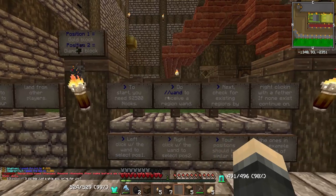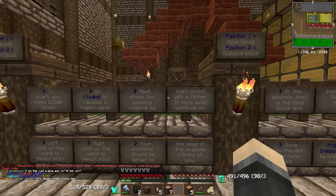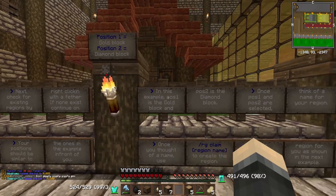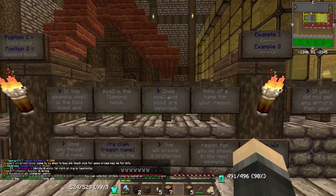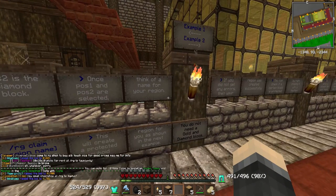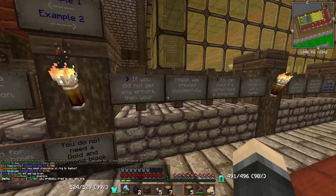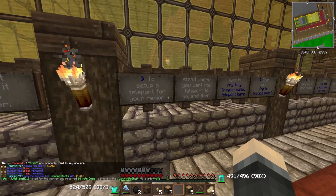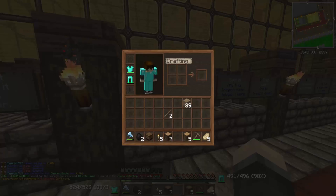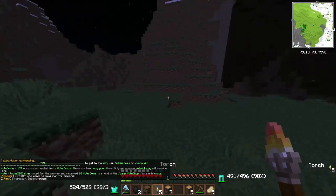To start you need 2500 nooks. This example position — blah blah blah — I think I know how to do this: rg claim, and then the region name. First we have to get up to 2500 nooks — not 25,000, just 2500. I like this area, I'm gonna light it up a little bit with these torches I stole.